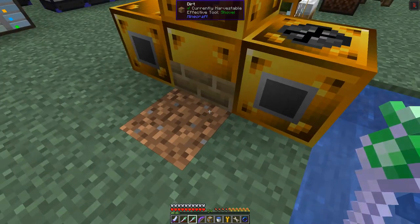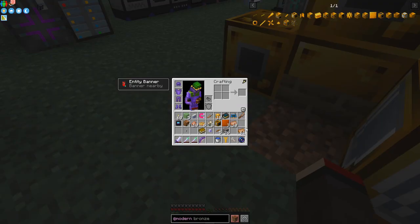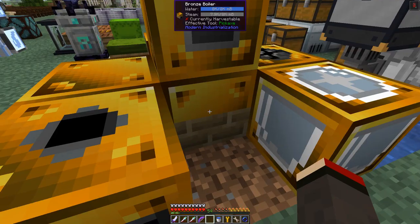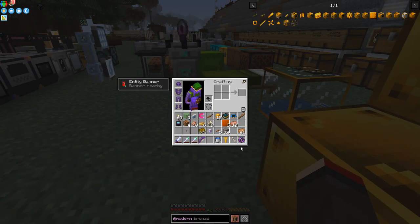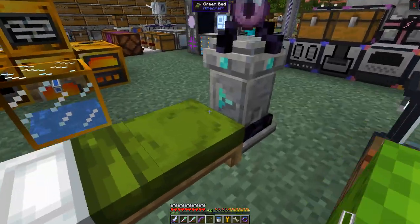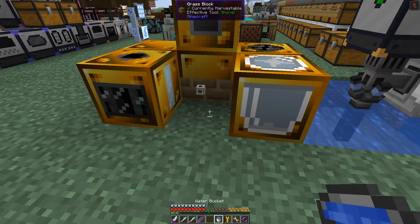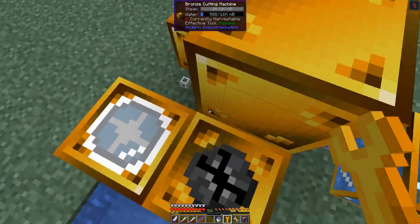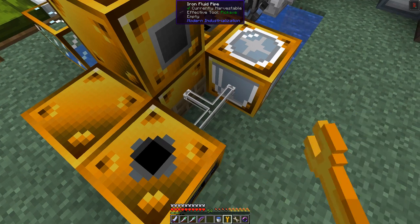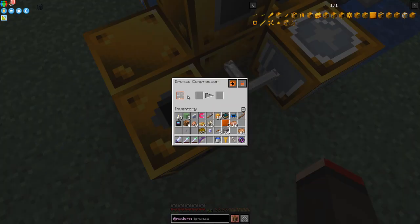We can put one mixer down this side here and the compressor on the other side. We can only run four machines at any one time from one boiler. I need just a piece of pipe — there's some iron pipe here. Let's put that down, access each face with the wrench, and then these two machines are getting steam and should be powered up.